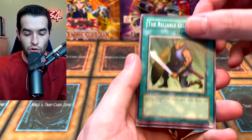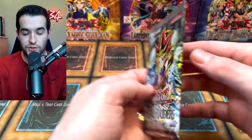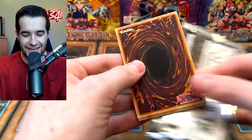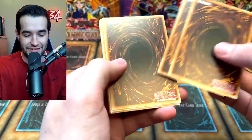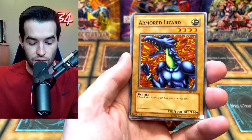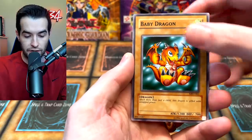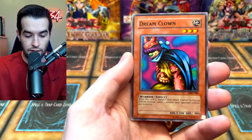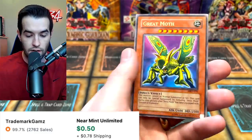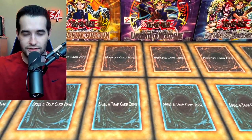We're back to Metal Raiders — one for one so far, having pulled Seven Tools of the Bandit. The best ultra you could possibly want... watch, we're gonna pull Horn of Heaven now. Gazelle the King of Mythical Beast, Armored Lizard, Mortal of Thunder, Ocubeam, Baby Dragon, Labyrinth Tank, Dream Clown, Mystic Horseman, and the Grande Moth — very beautiful. Such a great pull, we will take that all day.